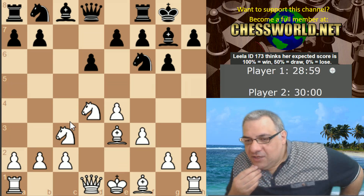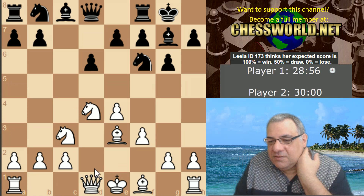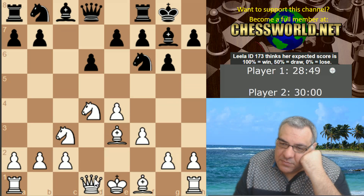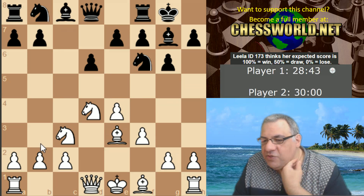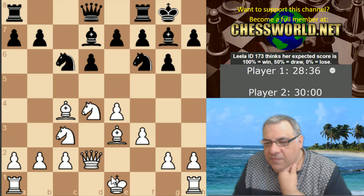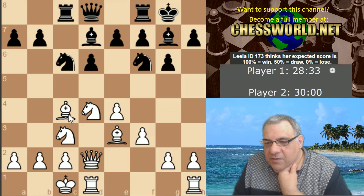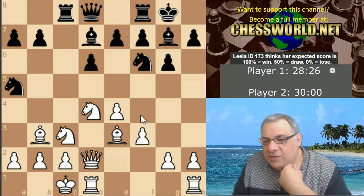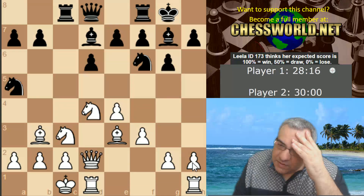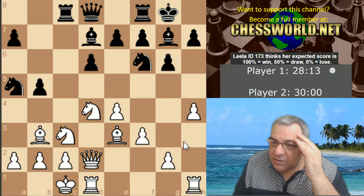Queen d2 or Bishop c4 — I think this rings a bell with manoeuvres like Knight c6 to e5, Bishop goes back, and I think that position is quite dangerous. Let's play Bishop c4. This looks pretty standard so far. Knight a5 — okay, I'll play h4 here, very aggressive.